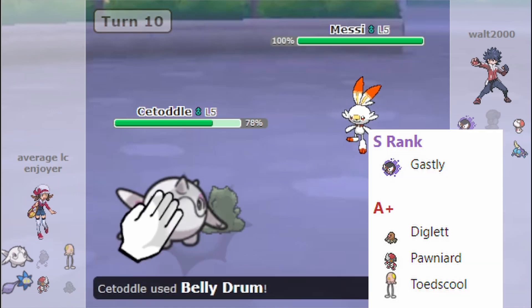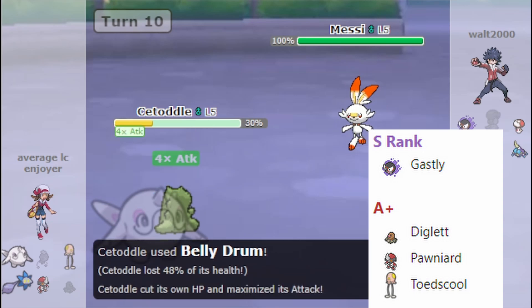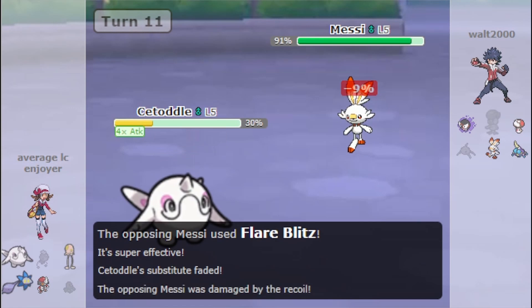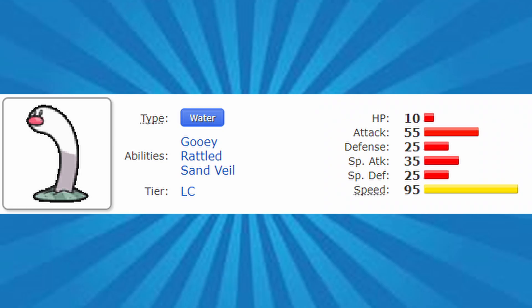Diglett is so good that it's ranked in the A-plus tier in the Little Cup Viability Rankings. But we aren't here to talk about Diglett — we're here to talk about its Convergence Evolution, Wiglet.